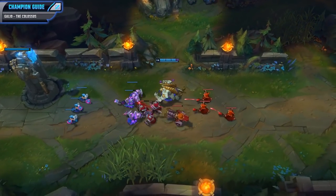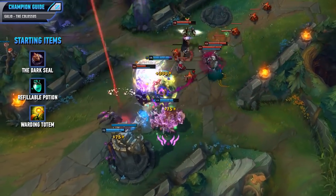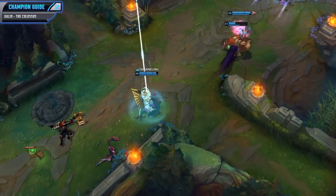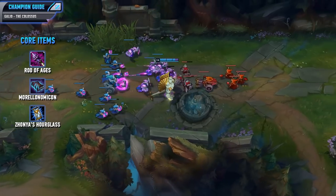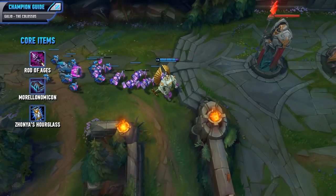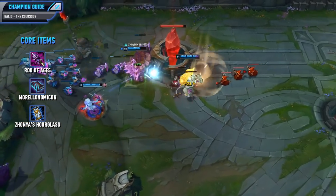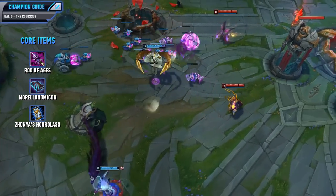Now with all that covered let's look at the item build, which starts with a Dark Seal, Refillable Potion, and a Warding Totem. You could go for a Doran's Ring and some health potions instead but usually I find I get a lot more out of the Dark Seal and the Refillable Potion. If you go for these starting items you always have the option of upgrading that Refillable into a Corrupting Potion to get a little bit more sustain. For my core items I like to go for Rod of Ages, Morellonomicon, and Zhonya's. The Morellonomicon here is replaceable — you could get a Liandrys against a tankier team or go for Luden's Echo if you wanted extra burst. You'll first want to go for the Rod of Ages because it gives you really nice sustain, tankiness, and ability power which works great with your W. Then pick up the Morellonomicon because it gives you ability power, a nice health pool, and that Grievous Wounds.